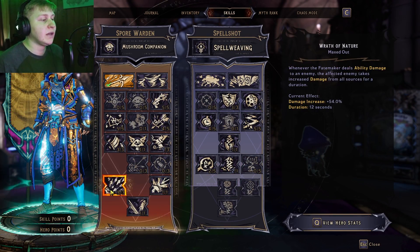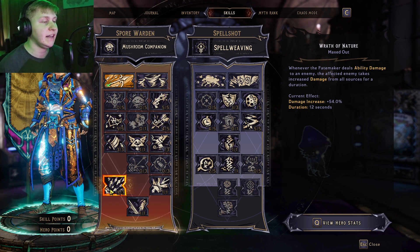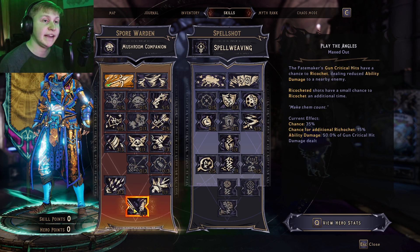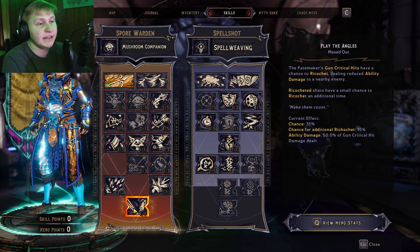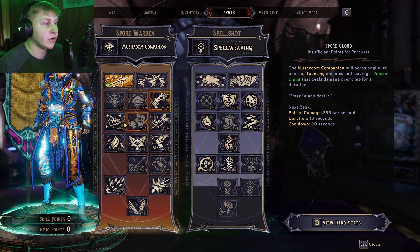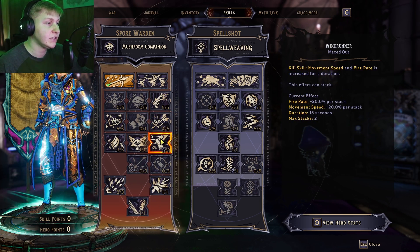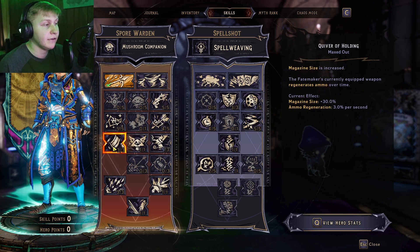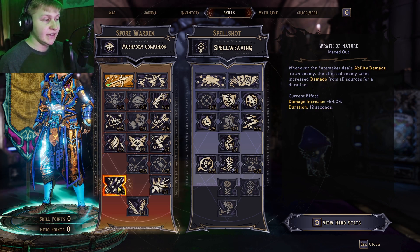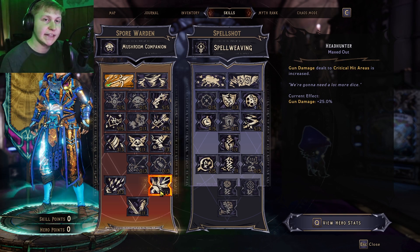With Spore Warden, we already know what the bread and butter is — it's Wrath of Nature. I'm using Wrath of Nature to increase our total damage overall. And since we're getting so much ability damage on this build, that's why the Barrage is dealing so much damage. Play the Angles is also getting a ton of damage bonuses as well, because this is ability damage we can optimize very easily. We have points for gun damage, ability damage, increasing critical hit chances to help Play the Angles, movement and fire rate, pet revival, ammo capacity and regen, and Headhunter for more damage on critical hit areas.